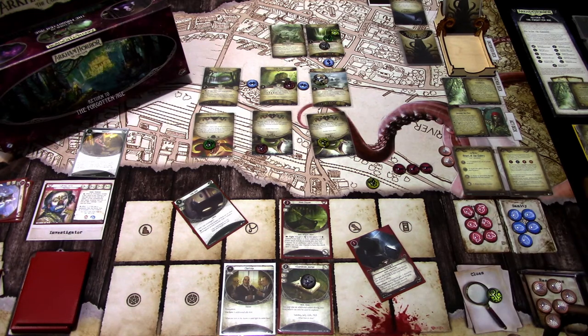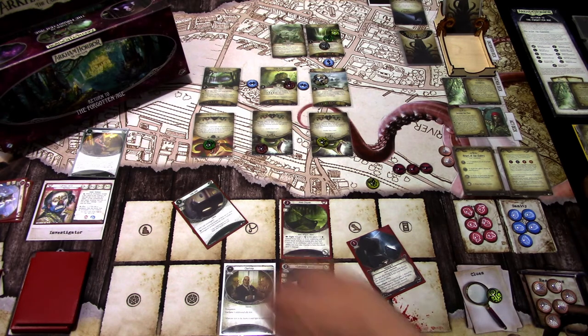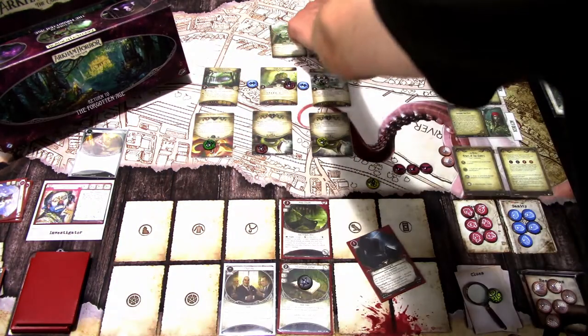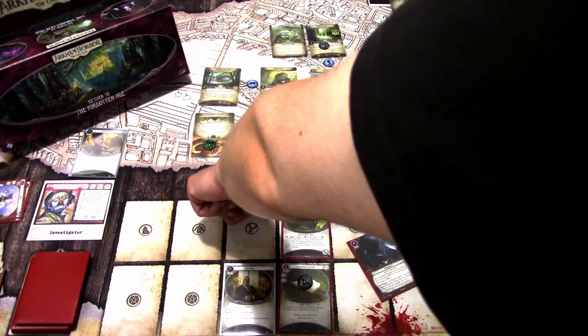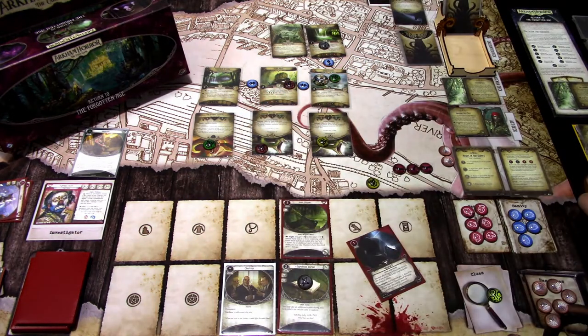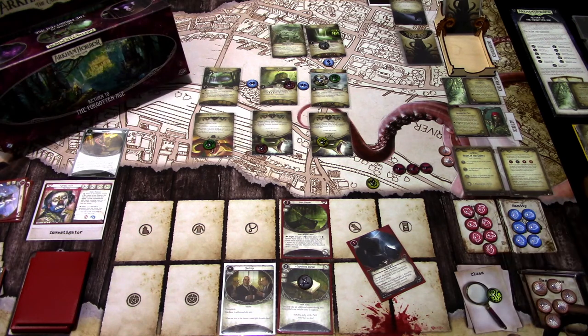I think we're dead. Last action — that was our last action. The Winged Serpent hunts here, and I'll opt to resolve this first. I take one damage and one horror, and we are defeated by horror. Wop wop. We drop our clue there, so we don't get the victory point.